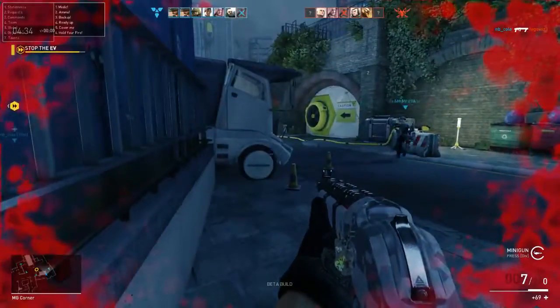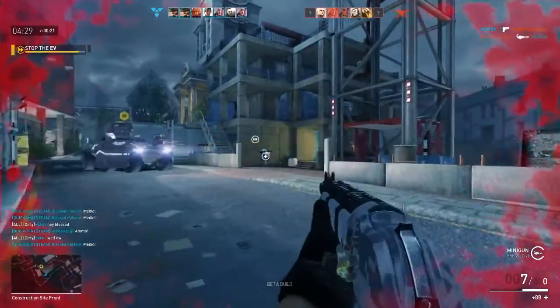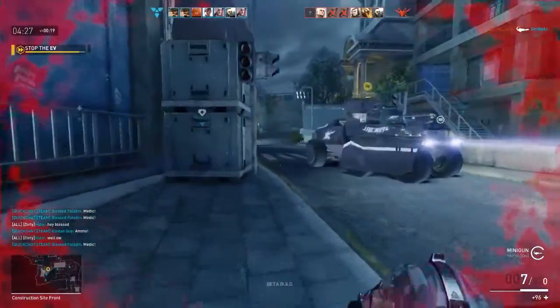V is to open Quick Chat, 2 is for request, and 1 is for medic. That will put a little plus sign above you and let your team know that you need to be healed.